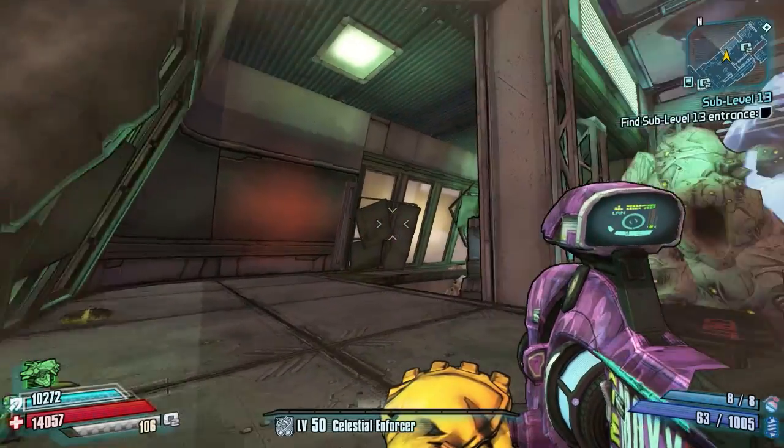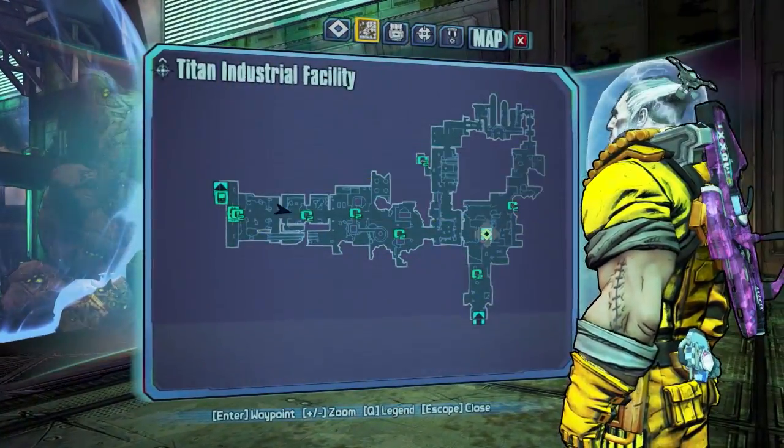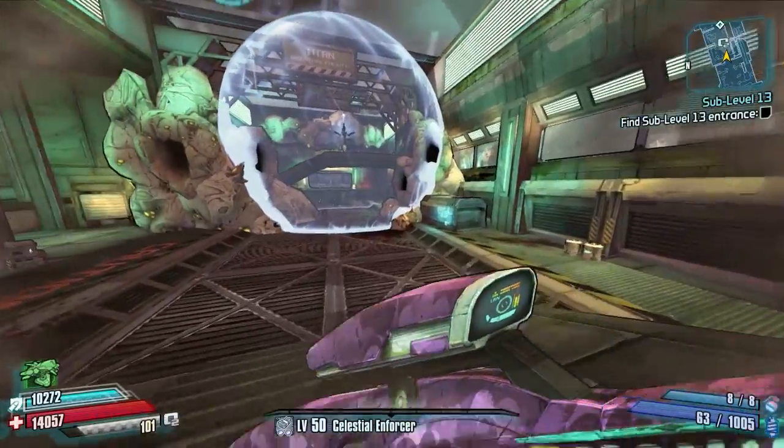Hello everybody, welcome back to Borderlands: The Pre-Sequel. Today I've got another weapon chest location guide for you guys. I'm going to be showing you all the chests in the Titan Industrial Facility. Here we are in the first building.